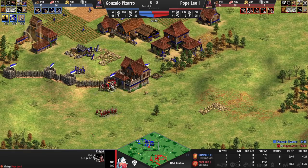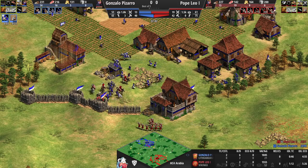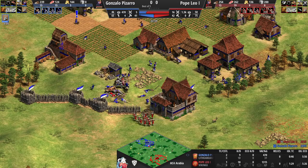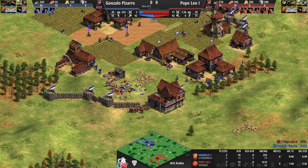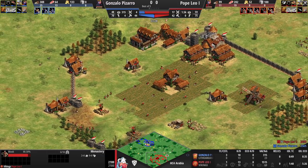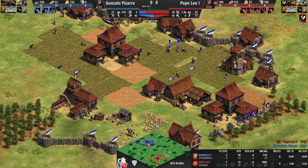A couple of knights are on the field — plus one defense, but no bloodlines for Vikings. Pizarro may have under-invested into military production: he's on one range and one stable, and his skirms were all cleaned up just before they were upgraded to elite skirms — a disaster. He only has two elite skirms on the field with just one range producing. If the knights focus down the skirmishers, that's going to cause chaos in Pizarro's base. TC number two coming in for Pope Leo, who's also mixing in monks for some conversions on the opponent's knights. His opponent is still on three TCs.